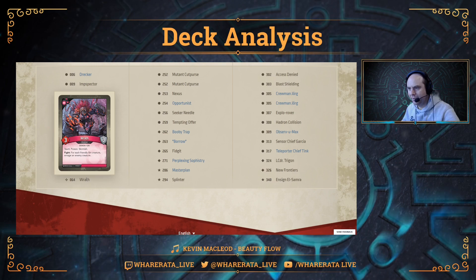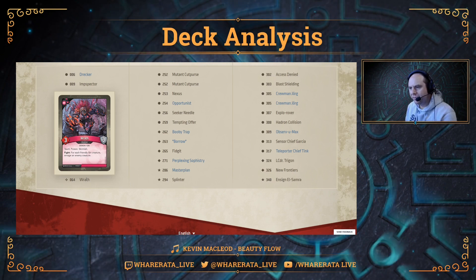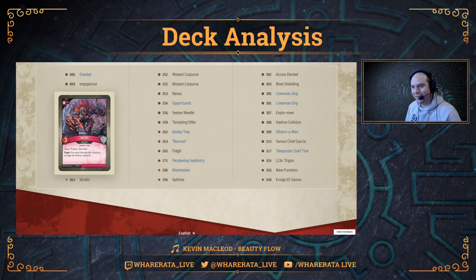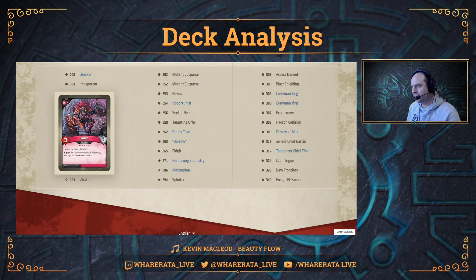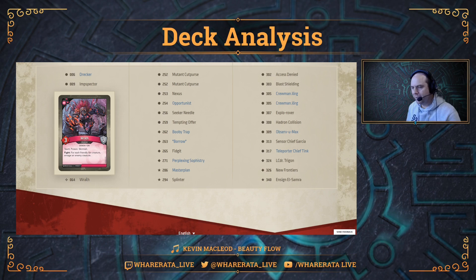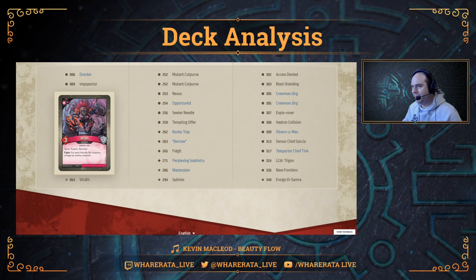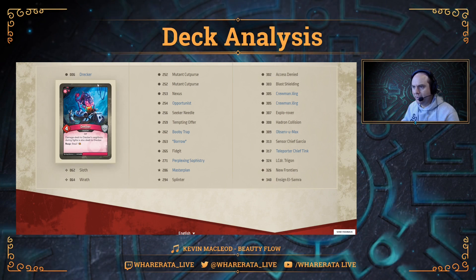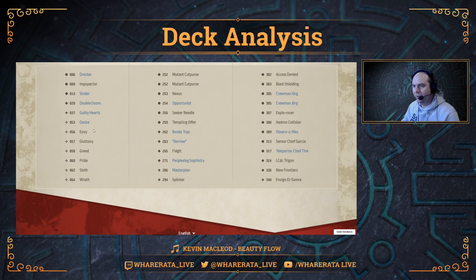And the last sin, Wrath — three power, three armor, with Taunt, Poison and Skirmish. Fight: for each friendly Sin creature, enrage an enemy creature. This is probably the one of the Sins I'm least excited about — it's going to enrage a load of creatures. If you're up against a Logos deck or Star Alliance that wants to do a lot of reaping, this is reap hate because you can enrage them. But overall, this is probably one of the weaker Sins. The fact that it's in this deck with all the others though — just amazing. Look at that Dis lineup: Guilty Hearts, Double Doom, Drekka, Imp Spectre, Cinder — an amazing lineup with all seven sins.